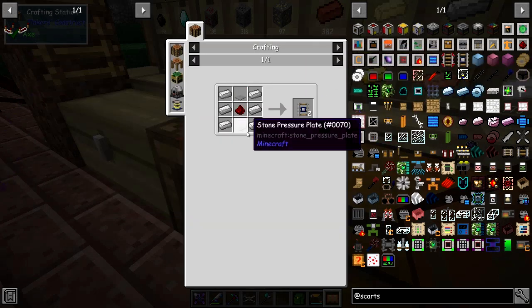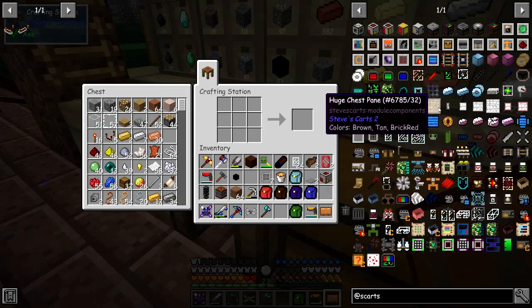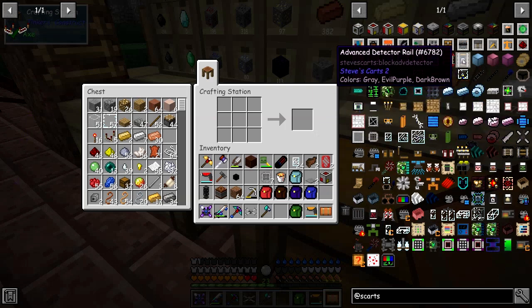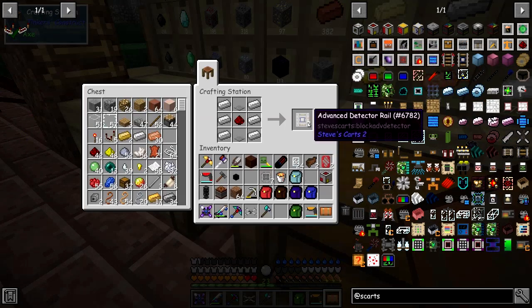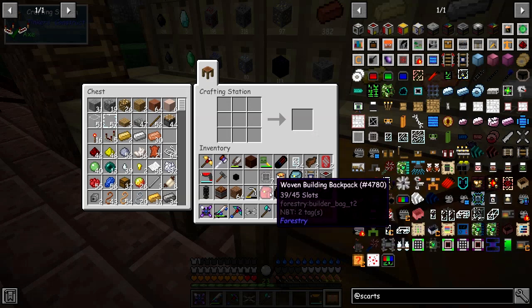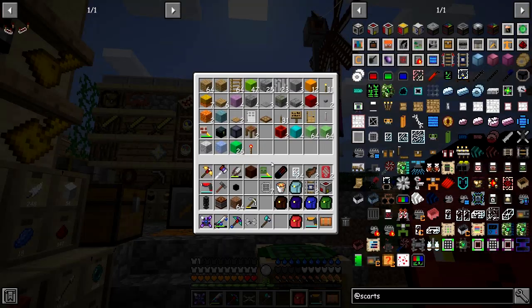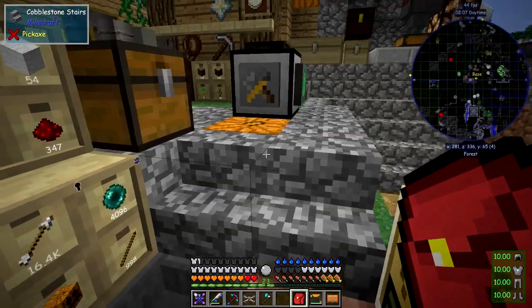So we're going to make a cargo manager and we're also going to need a couple of activator rails. I'm missing two stone - let's just shift click those. I want to make some of these advanced detector rails. I want some levers which I've probably got already in my building backpack.